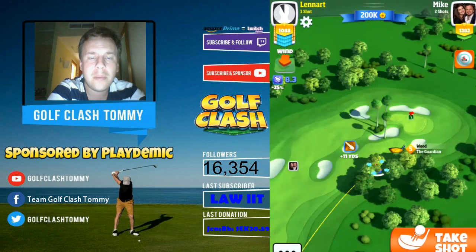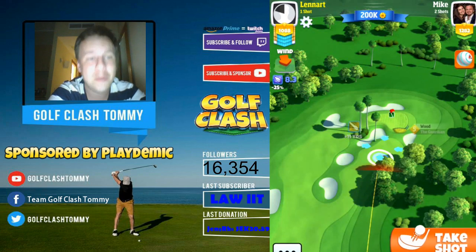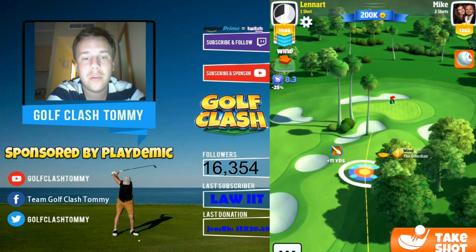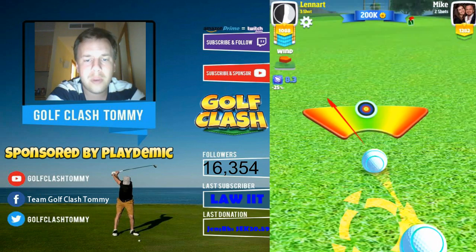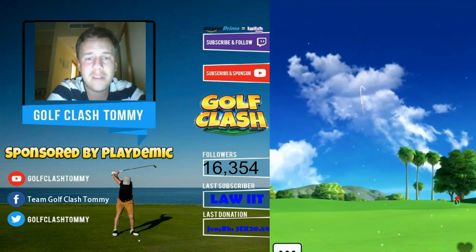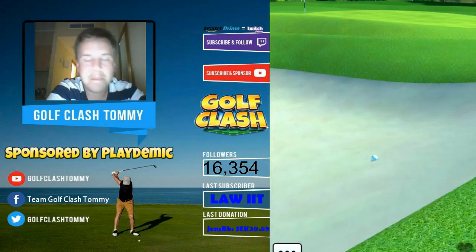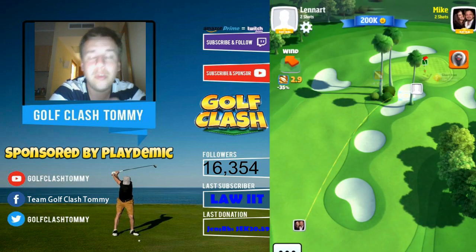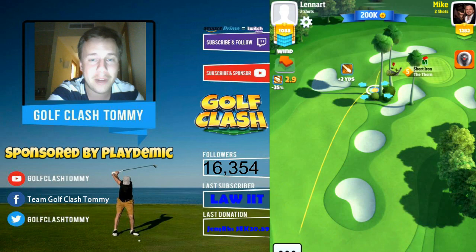We're going to play this one uphill, and the problem is we have the wrong club — we need more distance and more topspin. With more topspin we should be able to make it over. We're trying this shot because we still have a decent amount of curl on the Guardian, and this is uphill, which means the 8.3 wind is effectively reduced to about 5-6. We should be able to bounce it over there on the far side, but we don't have enough curl or distance, so we end up in the bunker. The bunker shot is uphill and won't be affected by the wind much at all.